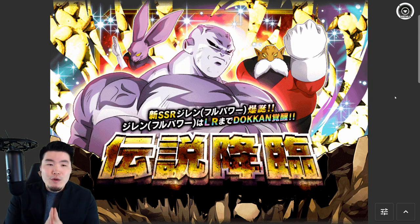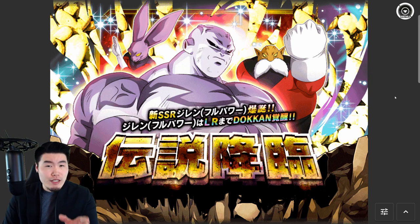Before we get into it, I do want to be extra clear that I have no idea what order these banners are going to be releasing in because, as you guys might know, global is super random. Like, I do think that Jiren should be next — he should be announced within the next 1 or 2 days. And then Super Saiyan 4 Gogeta will be after him. But they could throw us a curveball and release Turles instead and push back Jiren to like February, March, April, something like that.